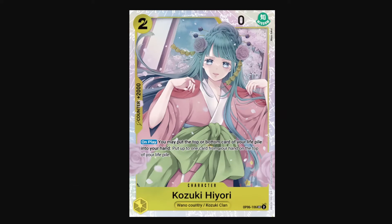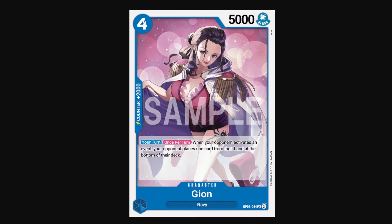For instance, Kozuki Hiyori does have uses outside of being just a 2k counter. For 2 Don, you can play Hiyori out to replace the top card of your life with the card in your hand, so this lets you control the next trigger you get. Gion is also quite useful as a character to play out — she has a 5k stat line, so good enough as an attacker right off the bat. On your turn once per turn, when your opponent activates an event, your opponent places 1 card from their hand at the bottom of their deck. So it does discourage your opponent from using an event counter against you. Given how hard it is to fill a 40-card deck with just 6 packs, your opponent will usually end up running some counter events in the end, so you'll find use out of Gion.